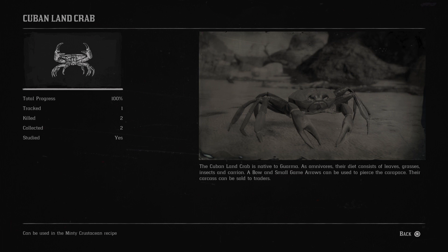The Cuban Land Crab. The Cuban Land Crab is native to Guarma. As omnivores, their diet consists of leaves, grasses, insects, and carrion. A bow and small game arrows can be used to pierce the carapace. Their carcass can be sold to traders.